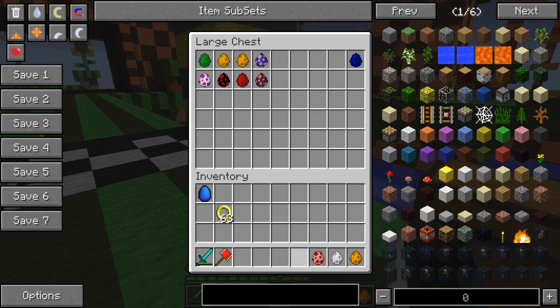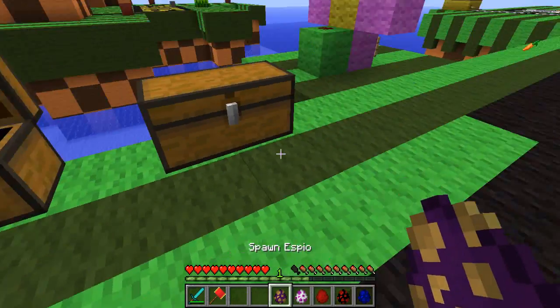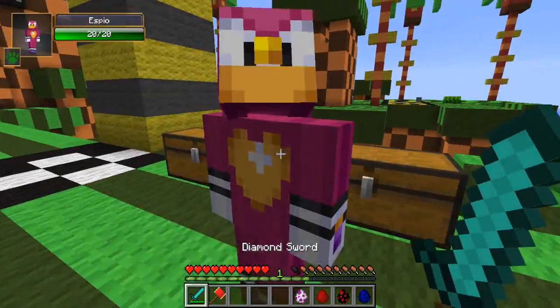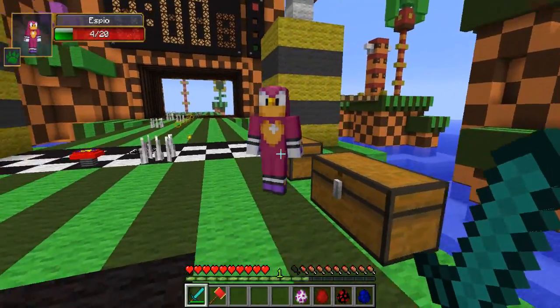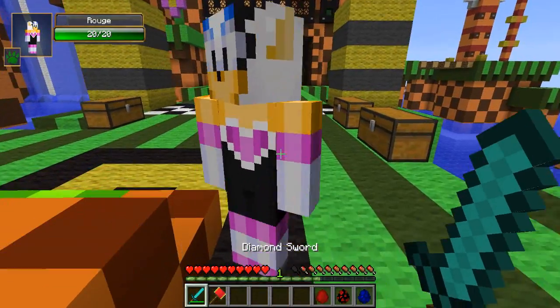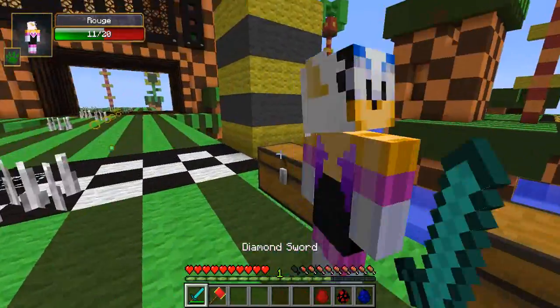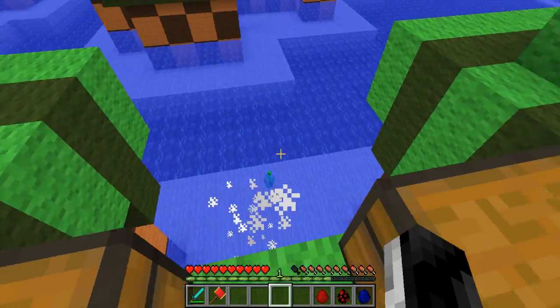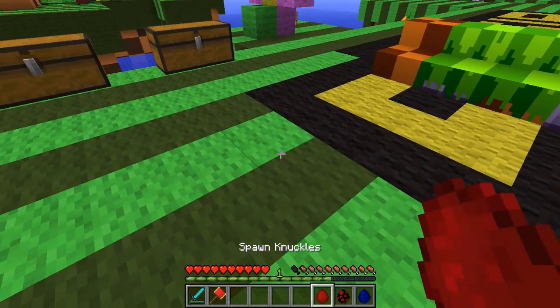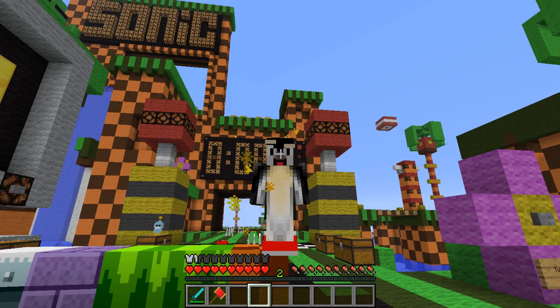Now let's take a look at the cool ones. We have Sonic, Shadow, and Knuckles - I remember Knuckles as well. There's also Sbo - not much going on with him - and Rouge, who's got a heart design. And oh god, we've got Knuckles here too!